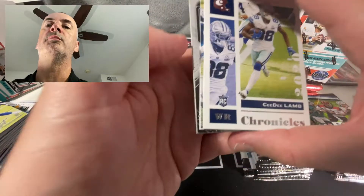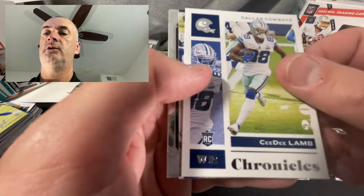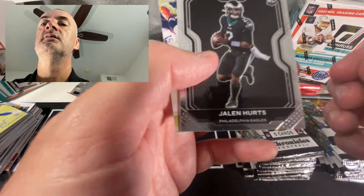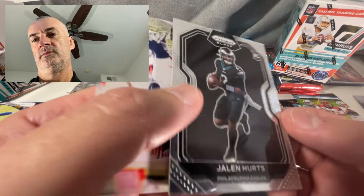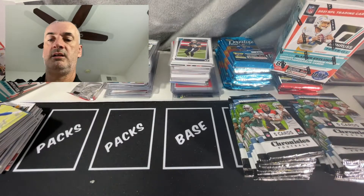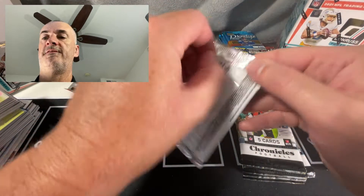We do have a Prism here - centering, looks like maybe close. A Jero, there's a Burrow pink, and a Jalen Hurts - nice. Black - centering looks pretty solid. What do you guys think? Pretty solid on that centering, right? I'll inspect these a lot closer off camera. T. Higgins - all right, nice, nice, nice. Blaster number four.